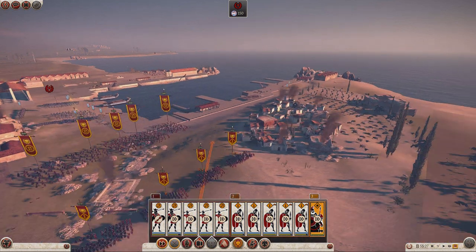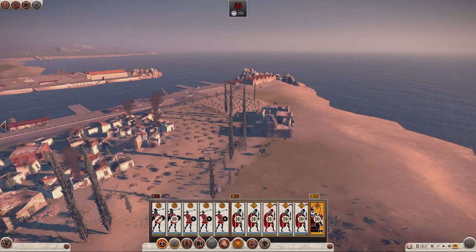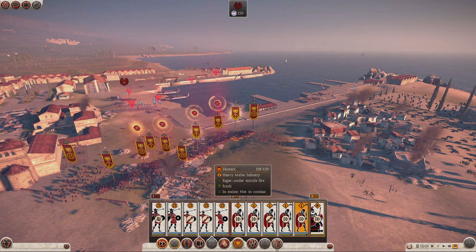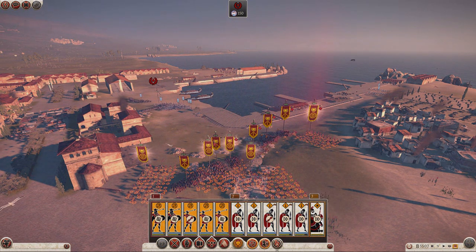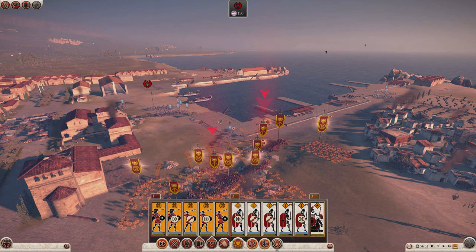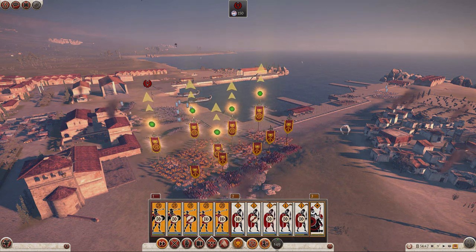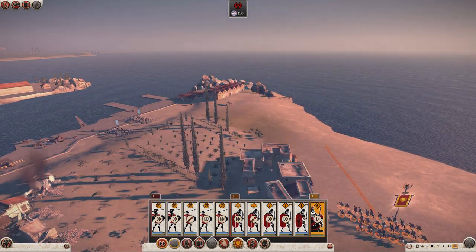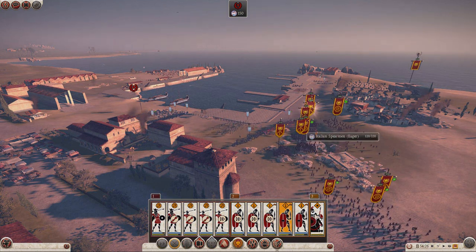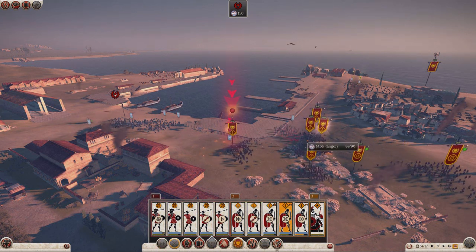Let's get my general around here — might as well use my general to carve up these levy skirmishers. He's just charged straight in with his general — fair enough. You guys, apart from you, can all run up and start skirmishing. You guys can just form up behind them and throw quickly before they charge at you. Right, general, let's get you around there and ready to smash into the skirmishers. Second line, charge in. Let's just smash into them. I think it's time to just charge in and take the fight to them.